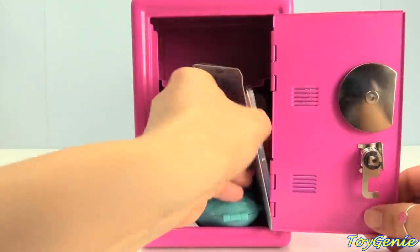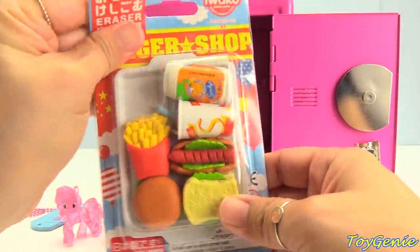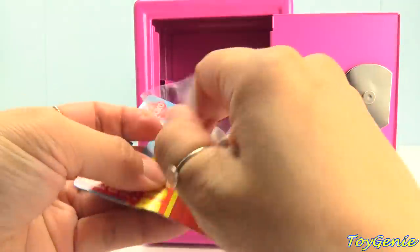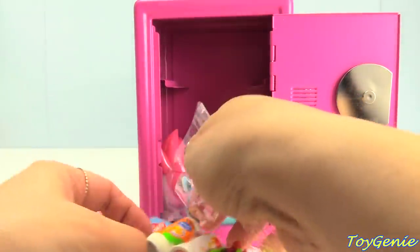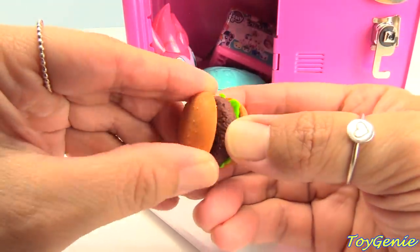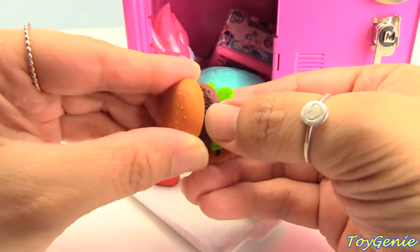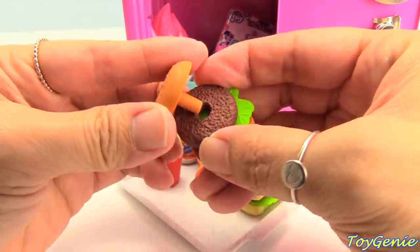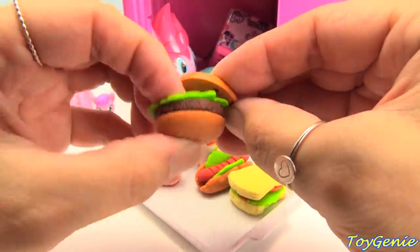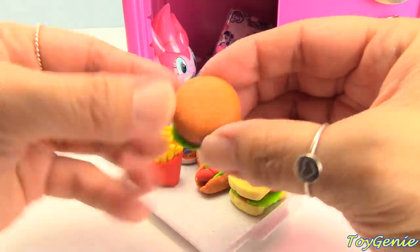What else is inside? We have some Iwako Erasers! Puzzle Erasers! This is a burger shop puzzle eraser pack, and we have all the things in a burger shop. Here's a hamburger bun with the patty, lettuce, and the bottom bun — all fitting together perfectly as an eraser.